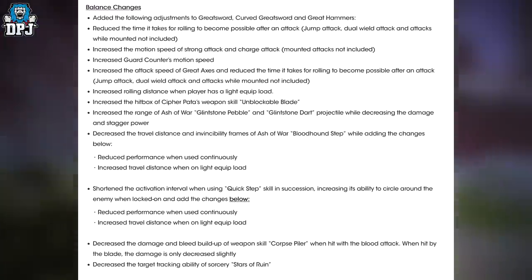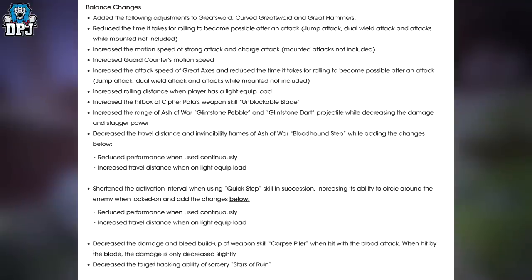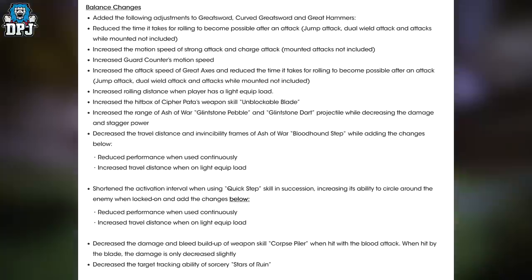Increase the attack speed of great axes and reduce the time it takes for rolling to become possible after an attack — jump attacks, dual wield attacks, and attacks while mounted are not included. Increase rolling distance when the player has light equip load. Increase the hitbox of Cipher Pata's weapon skill: Unblockable Blade.